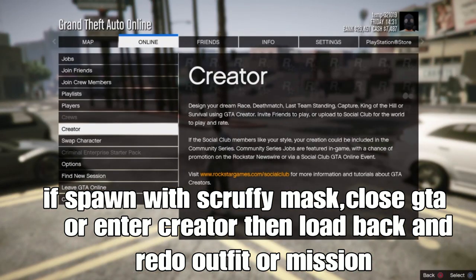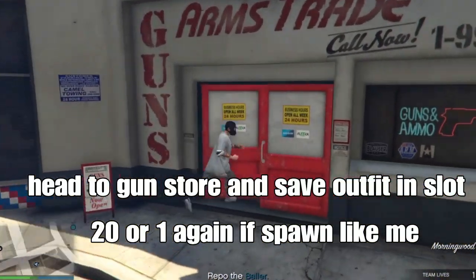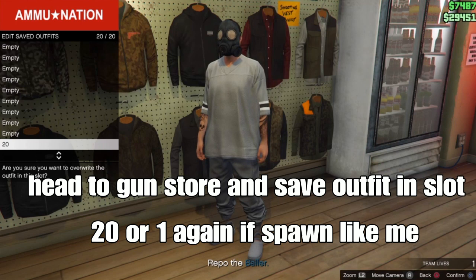Sometimes people get that bug because they're already trying to make outfits before closing. The fix is to close your application and redo it. Then head to the gun store and save your outfit in slot 20 or slot 1 again, saving in the same slot you used before.